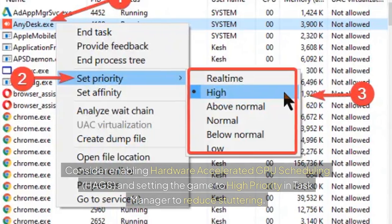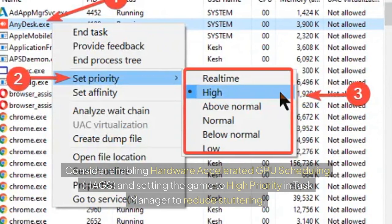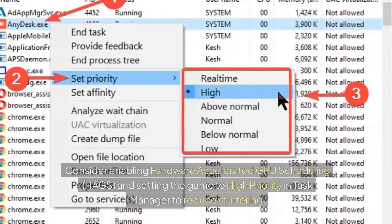Consider enabling Hardware Accelerated GPU Scheduling (HAGS) and setting the game to High Priority in Task Manager to reduce stuttering.